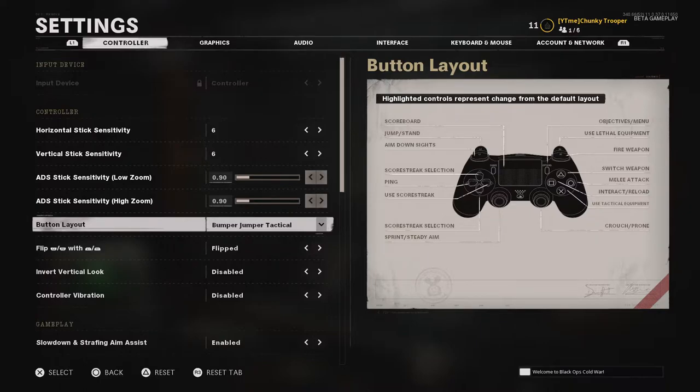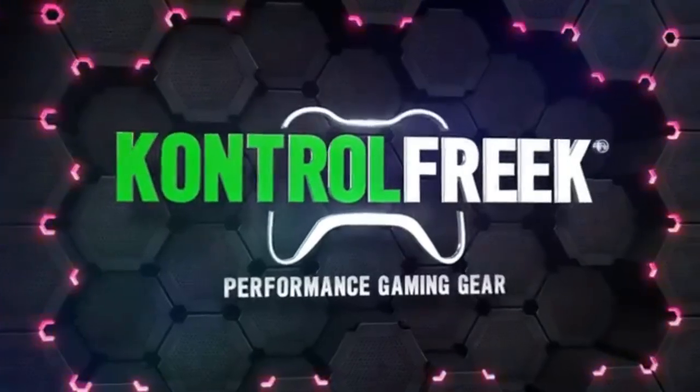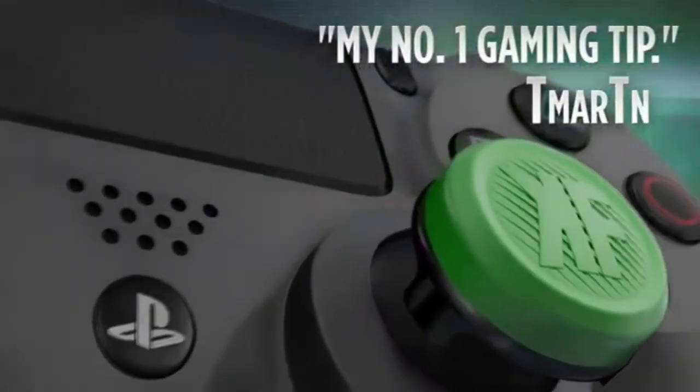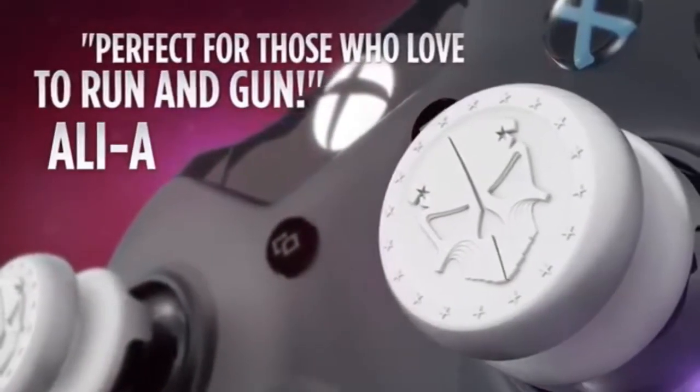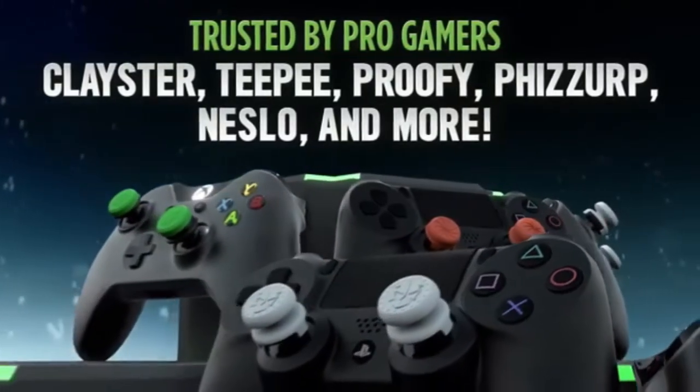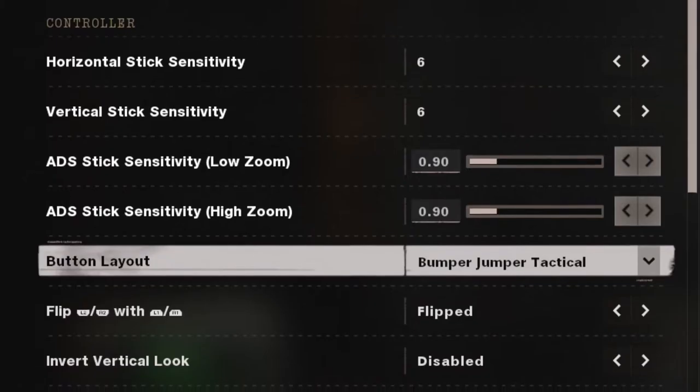My button layout is personal preference, but I only have a normal PlayStation controller. The only modification I have is one Control Freak on the analog stick, which helps my aim a little bit - it makes it crisper and ensures more bullets are hitting on target. I'd highly suggest trying out Control Freaks if you haven't already. I can link the Control Freaks website in the description - I'm not sponsored by them, but you can find creator codes for a discount.